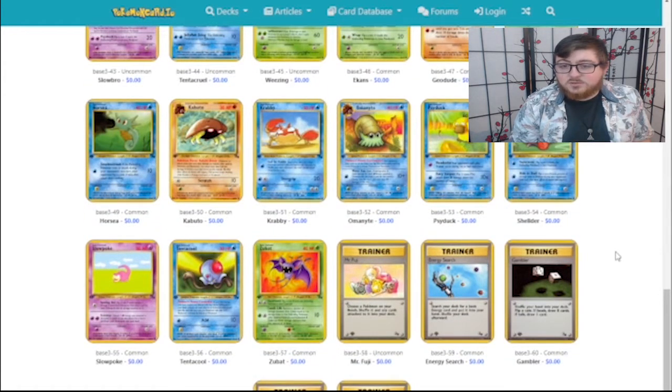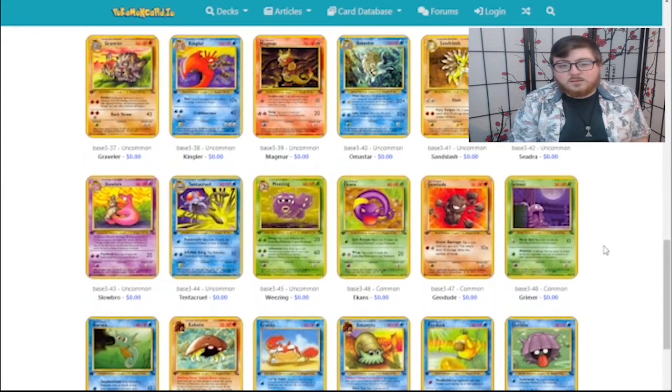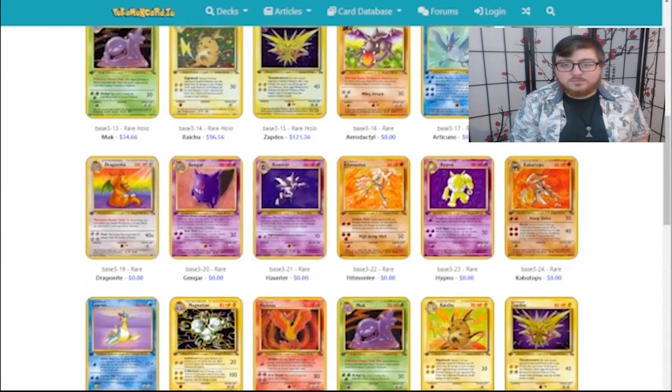There is one thing I meant to mention — that's Psyduck. For one Psychic Energy, on a flip of heads, your opponent can't play Trainer cards. Actually that's straight up better — they use Headache. So if they're acting first, get a Psyduck, attach Psychic Energy, and then bam, I can't play Trainer cards — or Luke can't. So let's pull some packs!